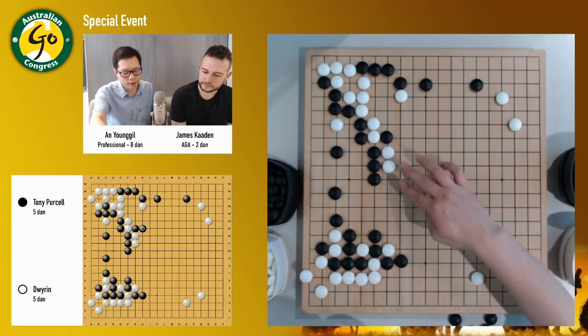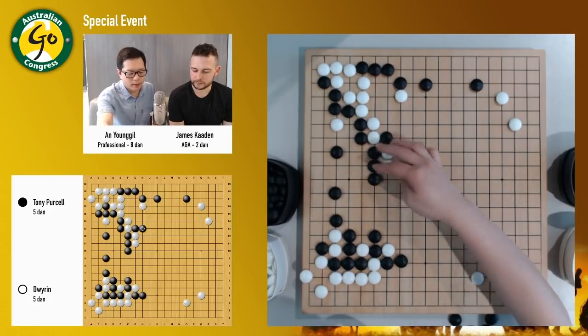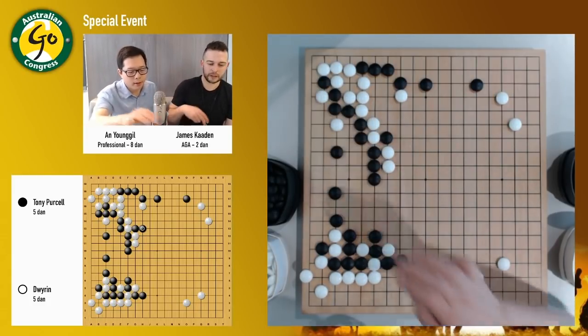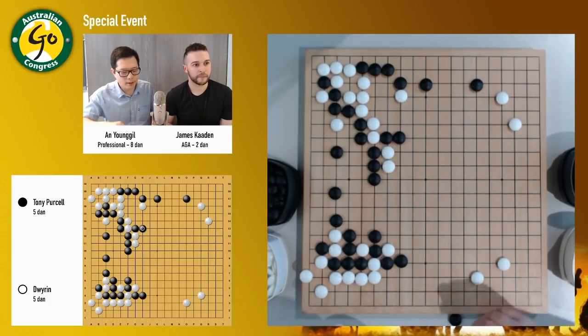Tony likes to fight. So this cut — he'll be aiming probably at these two stones over here, trying to go after them. And also if white has to sacrifice this, then maybe the exchange isn't that beneficial for white. So white just cut here and left. And black extended.